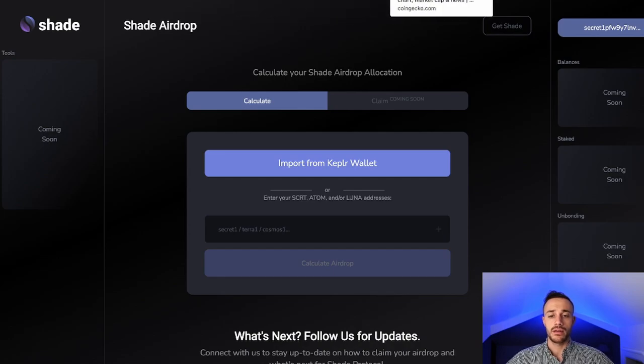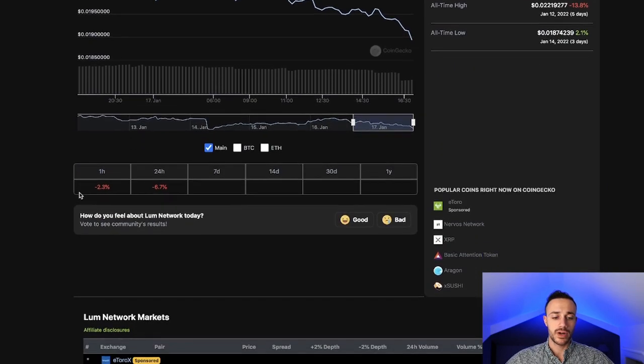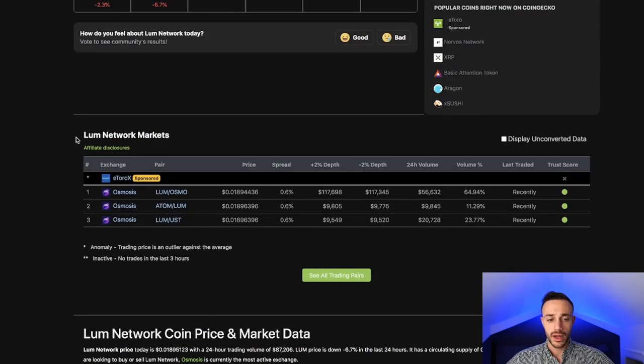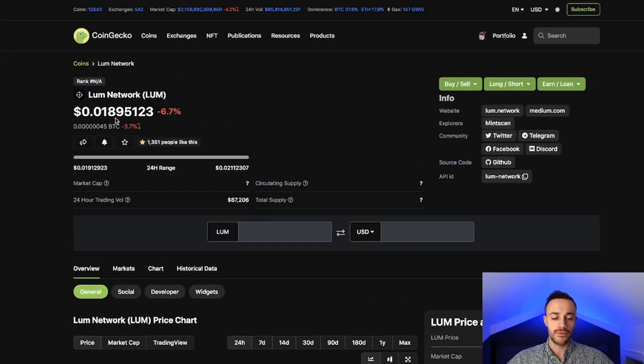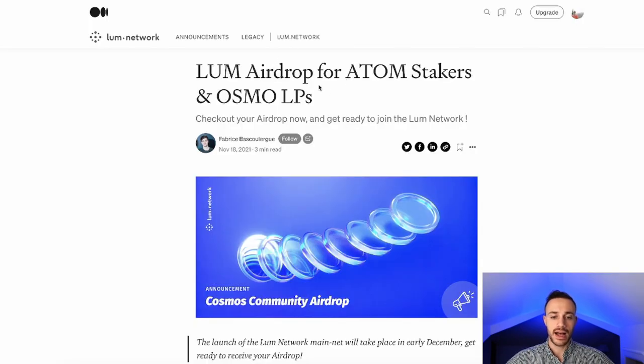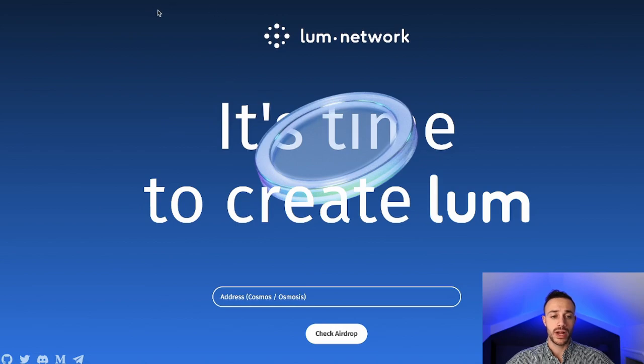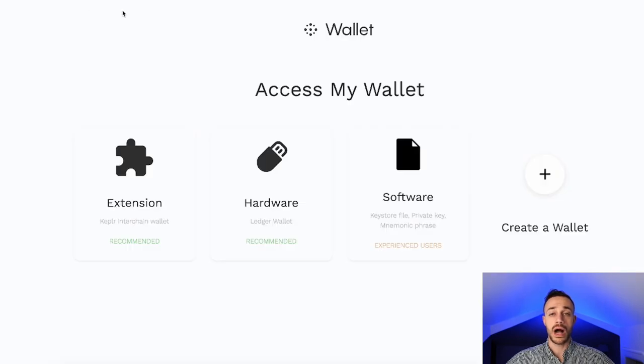The next airdrop you can go ahead and claim already is LUM Network. LUM Network is the first decentralized protocol for businesses to build authentic trust with their customers. At this moment in time, LUM is trading for basically just under 2 cents — about 1.9 cents. This is for stakers of Atom and Osmosis, as well as Osmo Liquidity Providers. All you need to do is go to airdrop.lum.network, plug in your Keplr wallet address, and then come on over to wallet.lum.network to actually claim that airdrop.